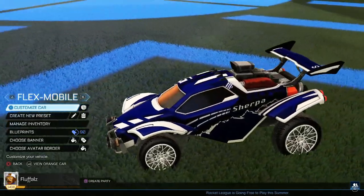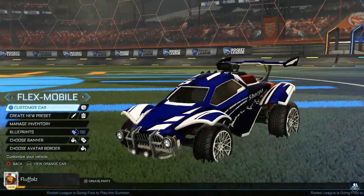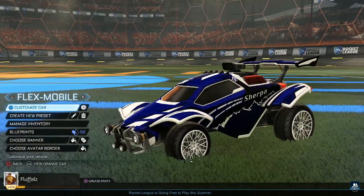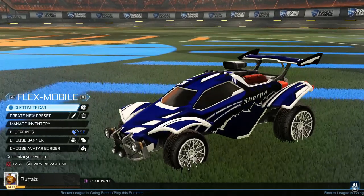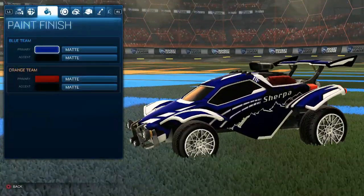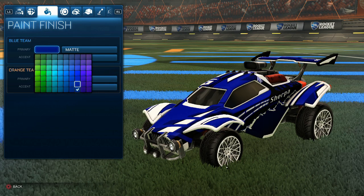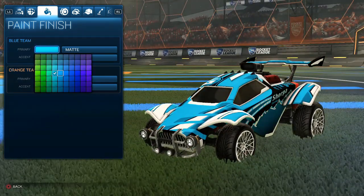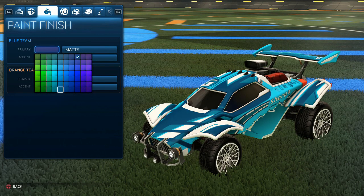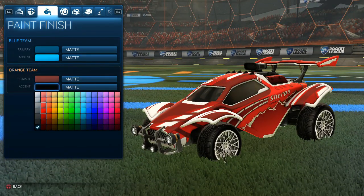This car I've called the Flex Mobile, because if you have a Titanium White Dune Racer — which I think is more expensive than the Lime one — you're definitely flexing. I also added the Titanium White Octane because why not. This is more of a Bacchus Mod type design. I want to make it try-hardy, so I use the darkest primary in Matte and Black. You can also use a lighter color, or a dark primary with a light secondary for a cool look.